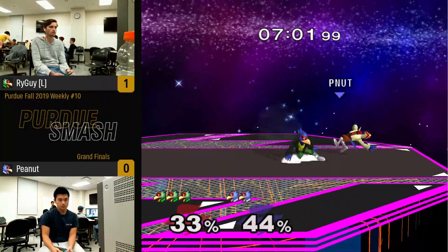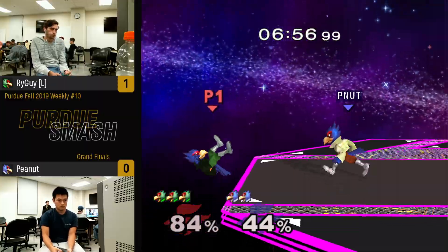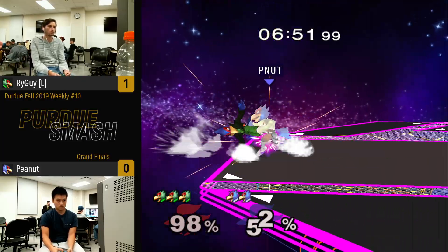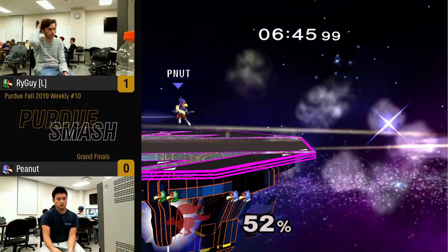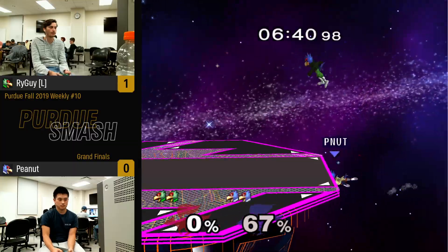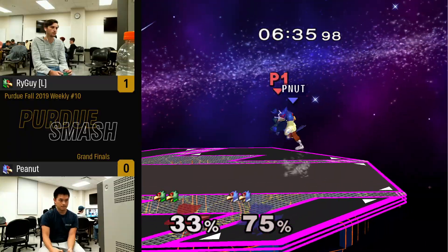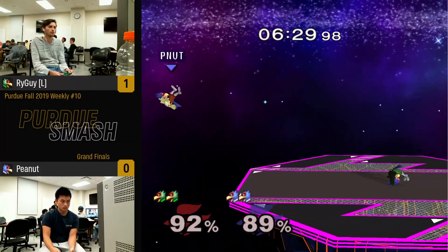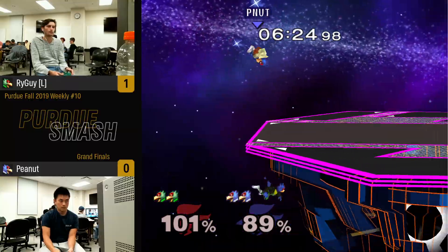Ryan looks like he is maintaining control of the match, trying to wall out Peanut from getting to center stage, from getting to him. Another ginger nair does not come to fruition. Once again we see the Falco classic, which is: if you're in a corner you just do the full hop and descend with a down air — 'ha ha, you'll never see that one coming.' And interesting to laser when he was right there.